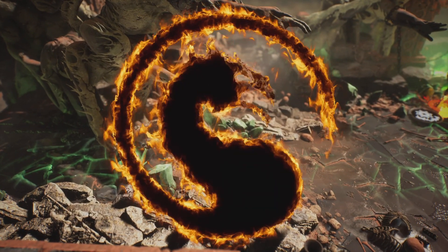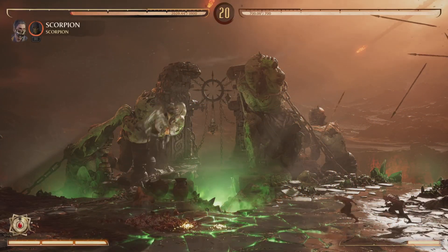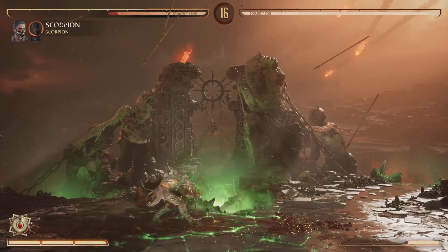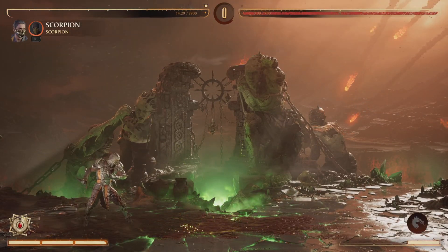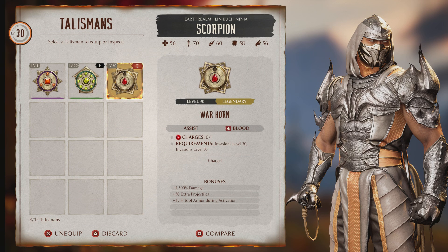First thing you want to do is go to the survival challenge within the same mesa. You'll see that towards the left side. You'll need to do a lot of blocking, a lot of dodging, so hopefully your character has a lot of health. And you don't struggle as much as I did. Once you complete this survival challenge, you unlock a talisman — Warhorn, actually.